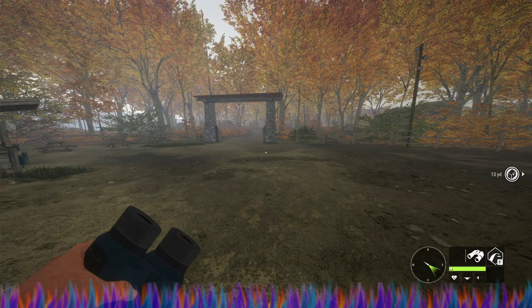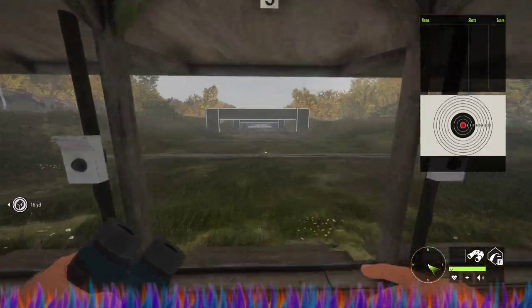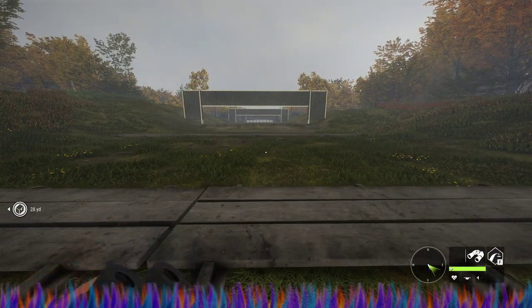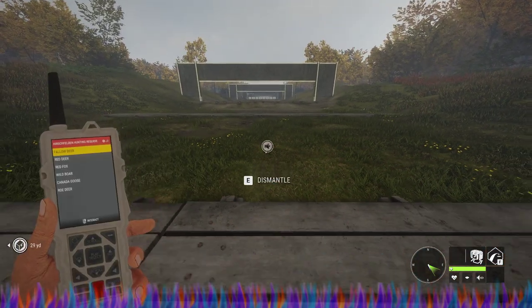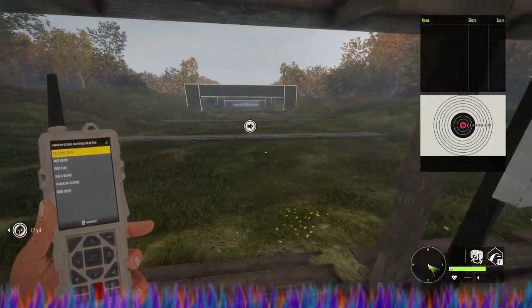Hey, what's up everybody — Mike of the Ark here. We are back out on Hunter: Call of the Wild, and I'm going to show you how to do something with a new caller that you may not know. I've got my caller here, I'm going to go ahead and set it down, and I'm going to call something. Let's start calling a fallow deer — let's go over here.